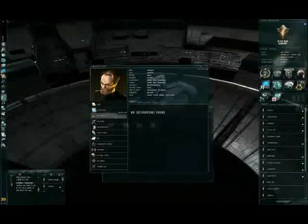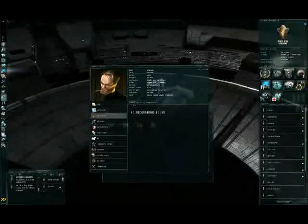Next tab: decorations. Decorations are just things you get from your corporation leaders for certain accomplishments. This is rare to receive because it costs something.